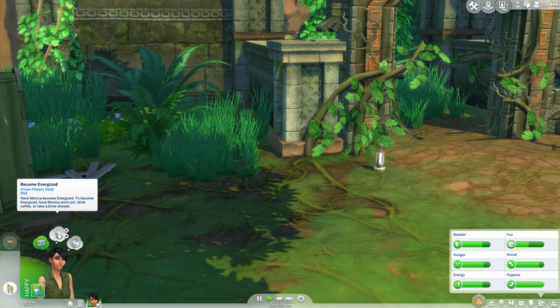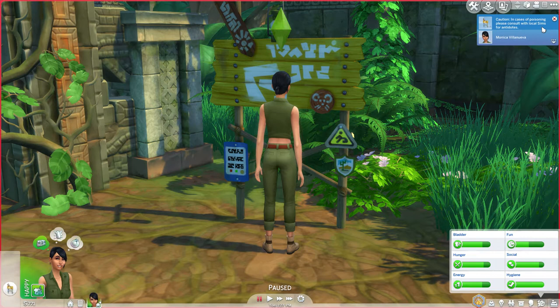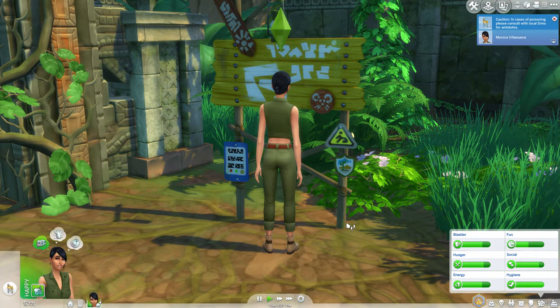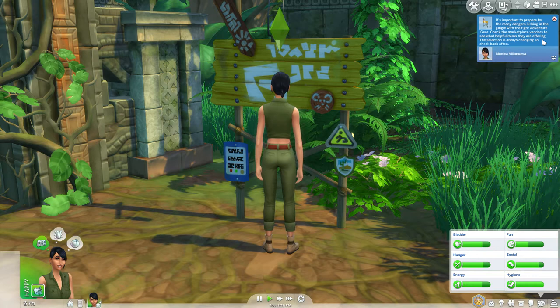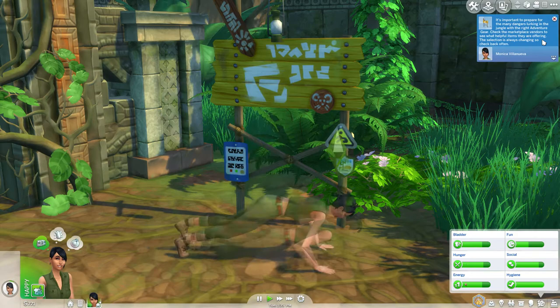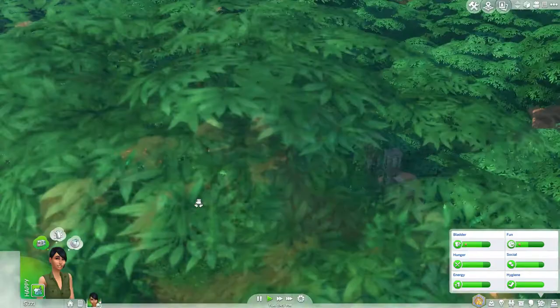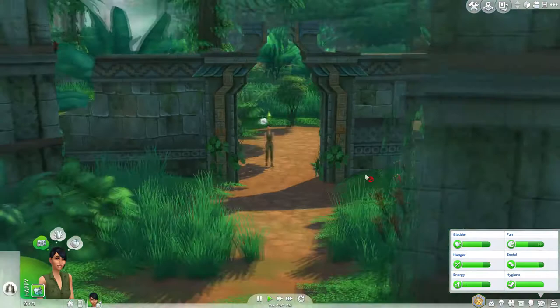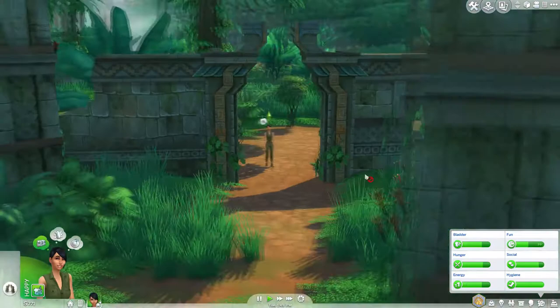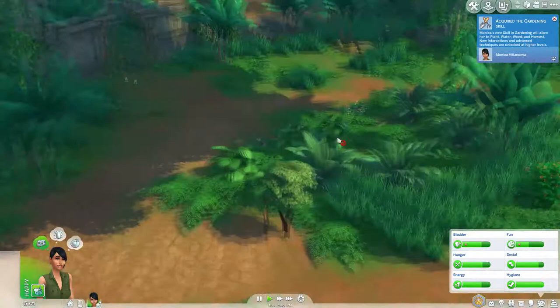Caution: in cases of poisoning, please consult with local Sims for antidotes. Wow, that was very helpful, thank you very much! It's important to prepare for the many dangers lurking in the jungle — with the right adventure gear, check the market to see what helpful items they are offering; the selection is always changing so check back often. We acquired the Gardening Skill! Oh, it's a Navakido tree — let's harvest that! We got one avocado. Well, that's not very much, is it?